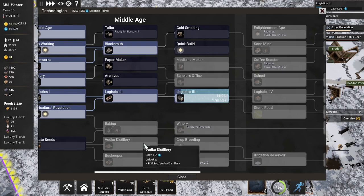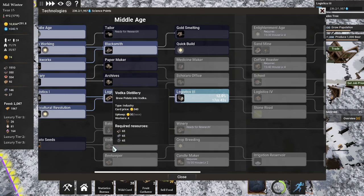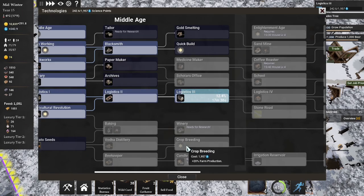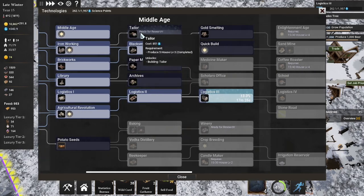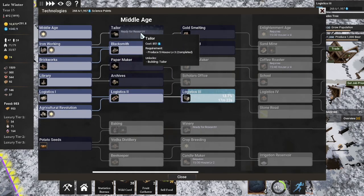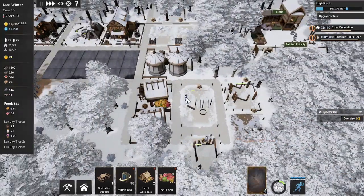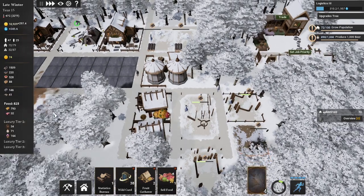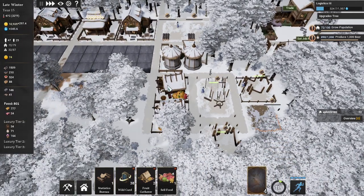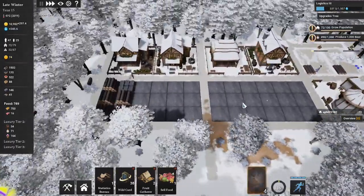After logistics we're going to go up this path to get our next luxury. We need 30 for candles and we can get vodka. So maybe after winery we'll get vodka, get crop breeding, then loop back up for tailoring. At that point we might have cotton or sheep going. I just don't find animals in this game very useful — in the early game they can do some good but they're just so labor intensive. Now our food is good, our tools are good, our money is amazing, and we're getting this area set up.